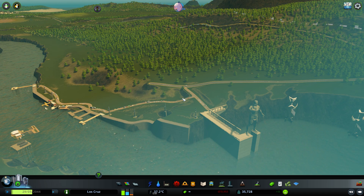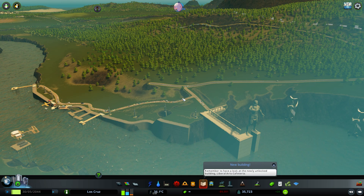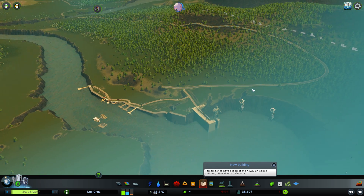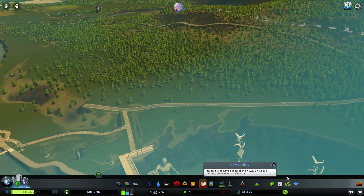Today we're going to be looking at the parks. In the last episode — if you haven't watched that, quickly go back and look at it — we created our tour bus route going from the city all the way over to this lovely little natural area of outstanding beauty. We've got this little area and I feel like it would be a perfect area to place down one of our national parks.